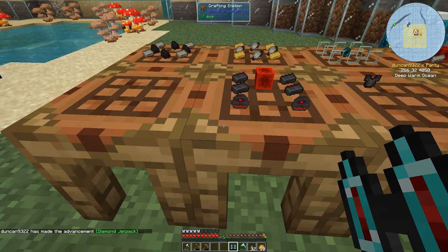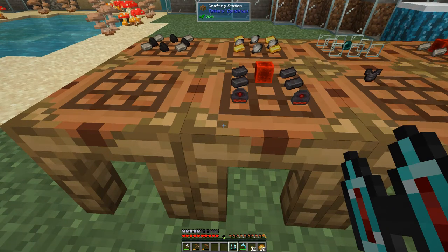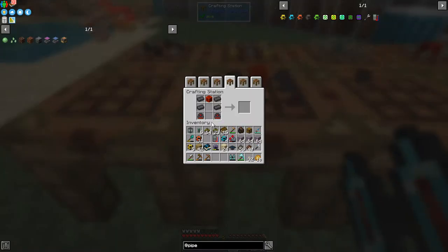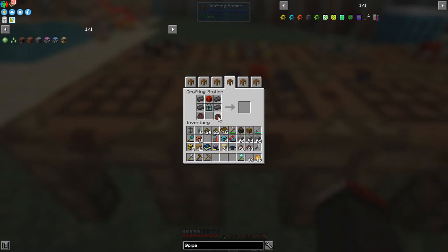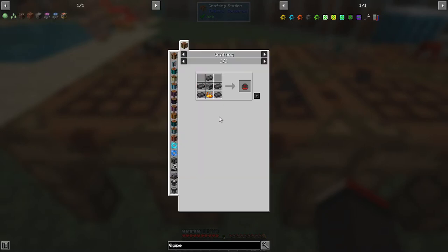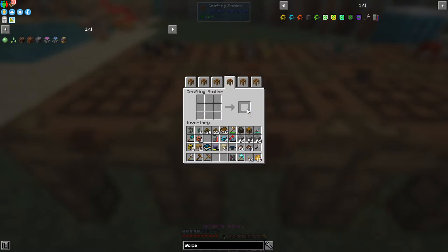We get the advanced jetpack. The next one is a netherite version — it's probably exactly the same, we just shift-click that in the middle. It's basically the same as the diamond one but with netherite ingots, which we've actually got plenty of since we've got the seed. Let's press escape and take this one.